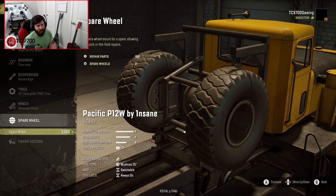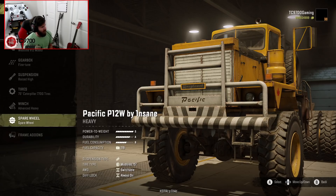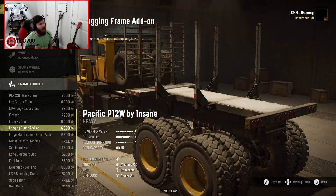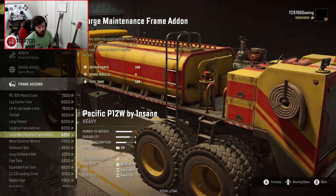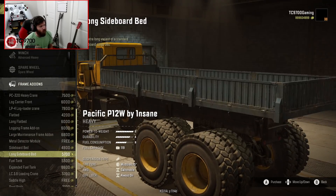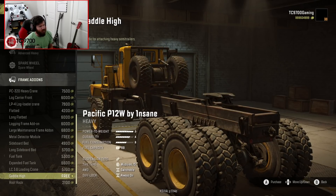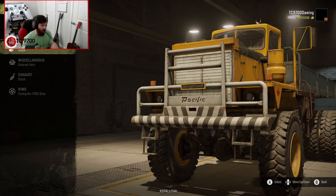Spare wheels-wise, I'm going to go ahead and throw them on, because when you're driving around in a truck this big, you're inevitably going to pop a tire or two. Frame add-ons: you can do a crane, log carrier front, log loader crane. I usually just run the flatbed, but you can also run the long flatbed. You can do a logging frame add-on, large maintenance frame, sideboard, extended sideboard, fuel tank, extended fuel tank, loading crane, roof rack, and saddle high. I'm going to do the long sideboard bed because I have a little cargo challenge I want to do with this truck.